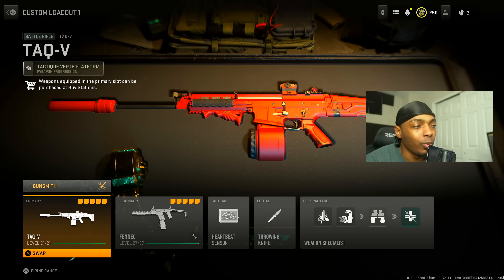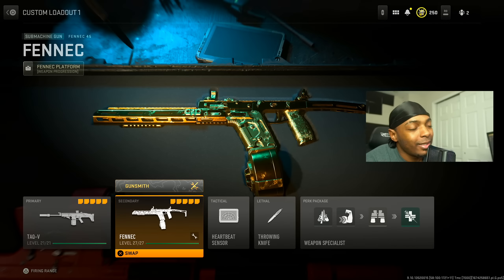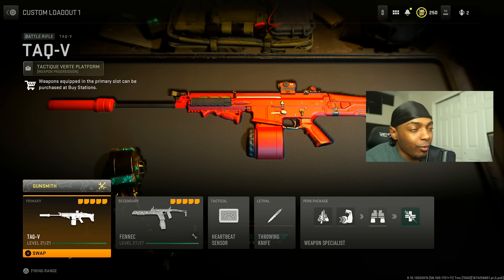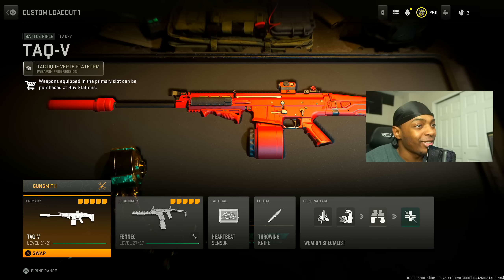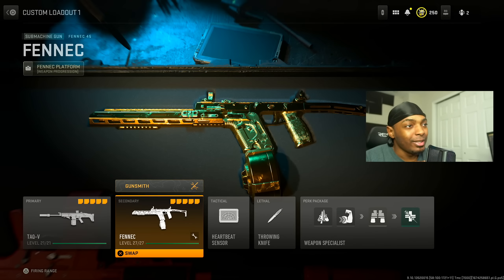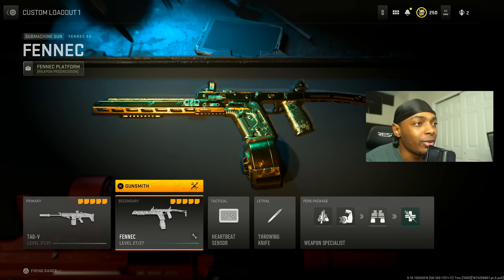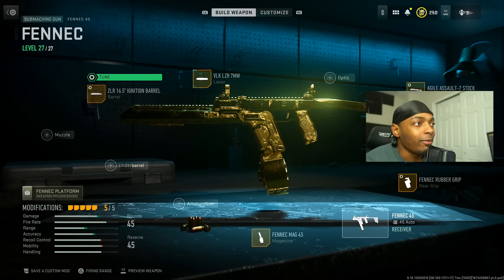These are the top two weapons in Warzone 2 right now — they're both number one in their respective categories. These are the setups you need to absolutely dominate Warzone. We're going to start with number two, which is the Fennec. Put on the ZLR 16.5 Ignition barrel.